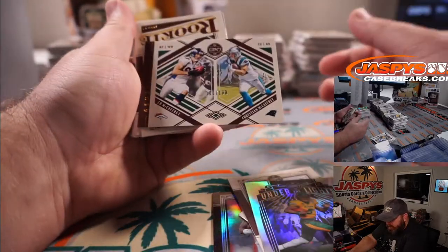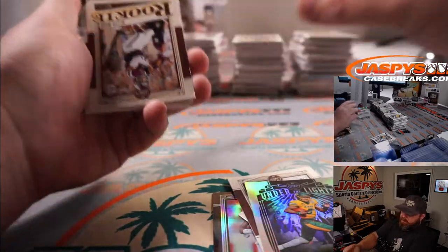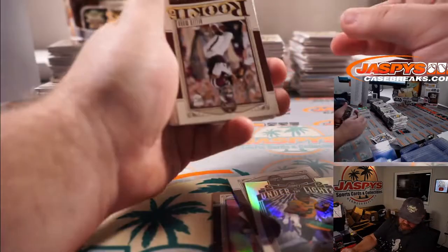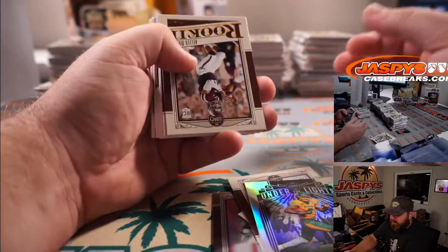That is 100 out of 100 — Ed McCaffrey, Christian McCaffrey. That'll be a randomizer at the end of the break between the Panthers, which is Patrick Davis, and the Broncos, which is Jerry Bennington.